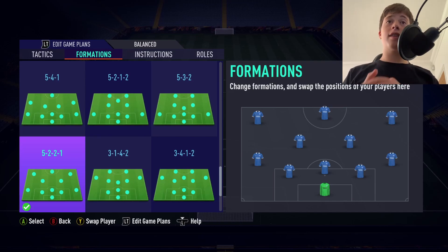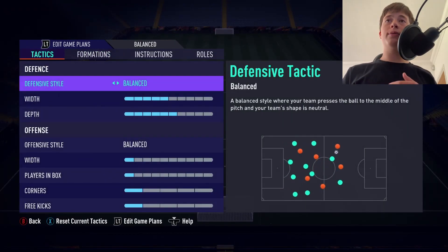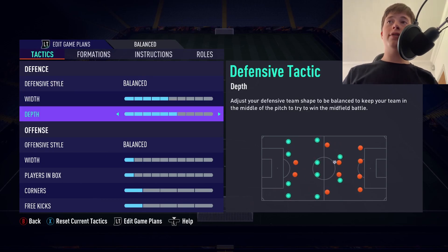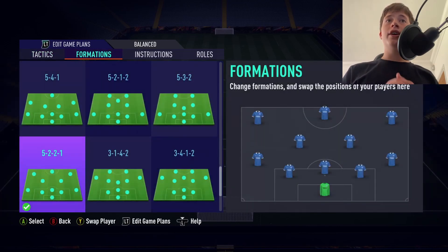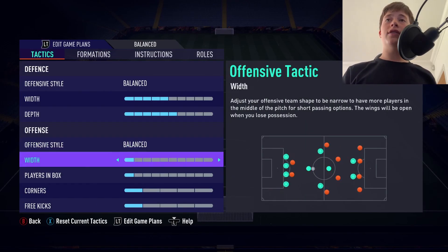Your left and right wing backs can get up the pitch — that's what they're made for. Your center mids can also push up the pitch. Left winger, right winger, and striker are there to stay forward. So the formation itself is pretty attacking, and we want to match that with our defensive depth. For our attacking style, we're going to use Balance. You can play any offensive style with this formation — possession, fast build-up, long ball — everything works because you're narrow and wide. You've got a diamond shape in the middle with your two center mids, your striker, and your center back — four narrow players — plus your wingers and wing backs, so the formation suits any offensive style.